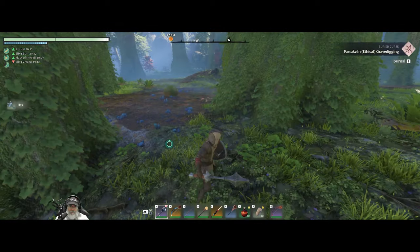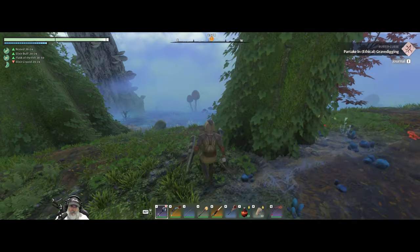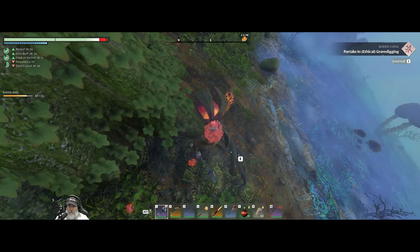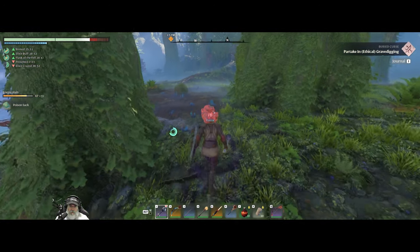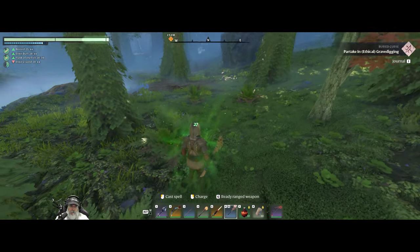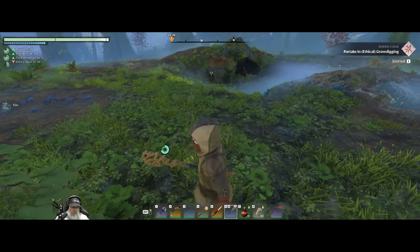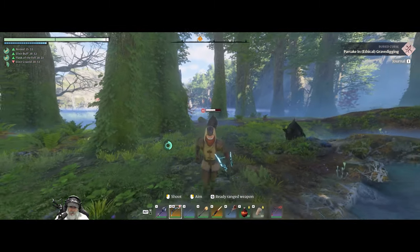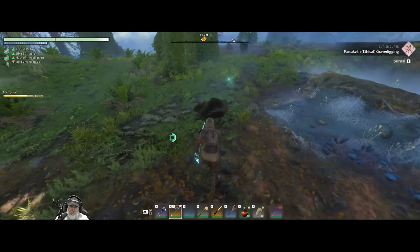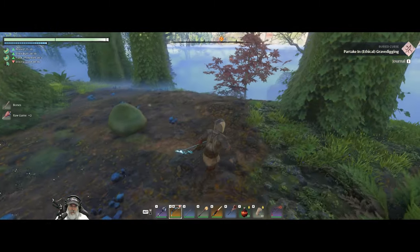The other day I received the Steam achievement for finding all the valuable resources in Revelwood, but earlier today while grinding for copper I found a nettle for the very first time in the Revelwood — interesting that they don't include that as part of the achievement. Also, with this armor set I need to start doing more headshots because we do a hell of a lot more damage with headshots. So whenever it's feasible we'll try to do that.